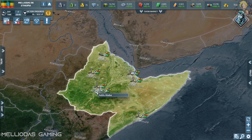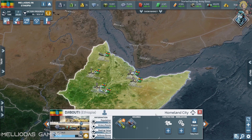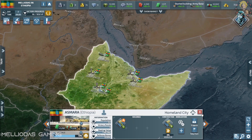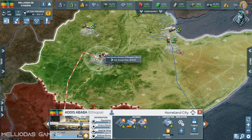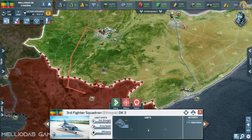Three cities are going to build the deployable gear, and three cities are going for army base level 2 to produce mechanized infantry. We'll also need level 1 recruiting offices. Kenya has declared war on me — I'm not going to let that ruin my strategy or video, so I'm going to deal with them.